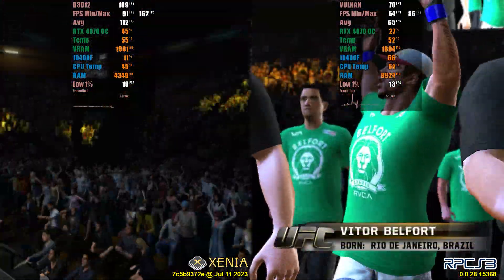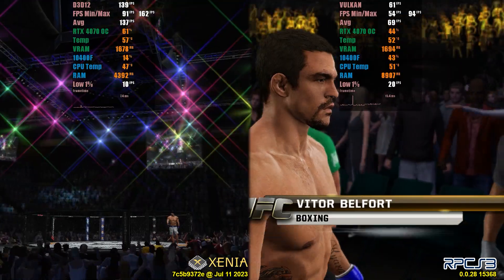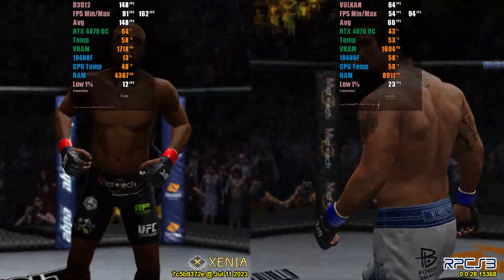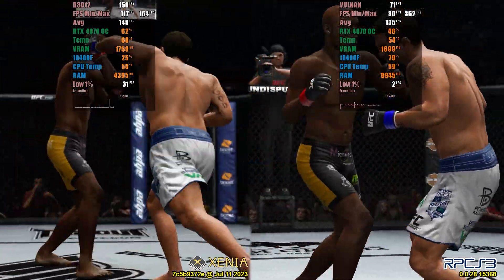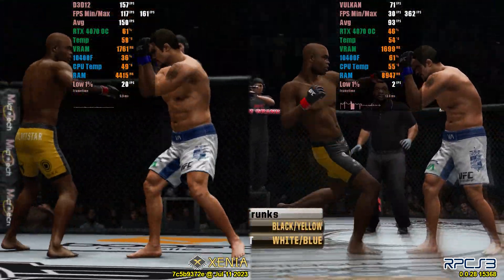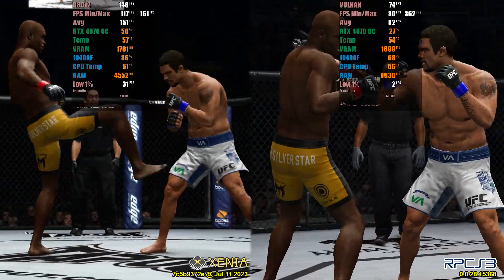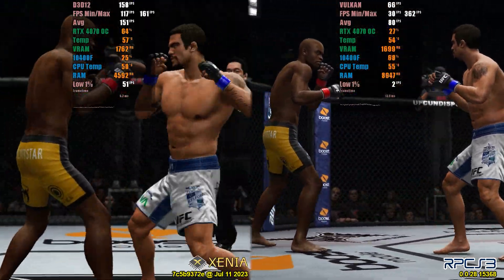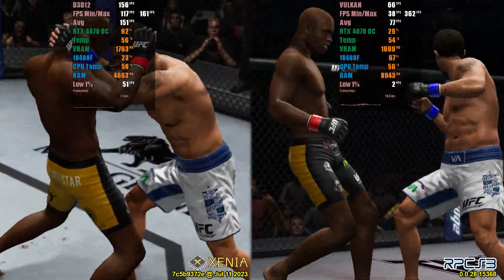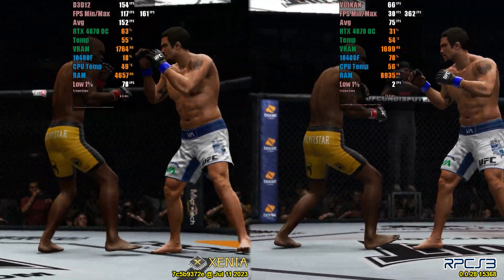Finally, I tested UFC Undisputed 3, which requires a special configuration for Xenia that will be in the comments. Xenia can deliver up to 3 times the performance in this game. The PlayStation 3 version has up to 5 times the disc size of the Xbox 360 version, resulting in better texture quality. However, RPCS3's performance is satisfactory, staying above 60 FPS depending on your processor. Due to the texture quality, I recommend the RPCS3 version, but if your frame rate is low, you should use the Xenia version.